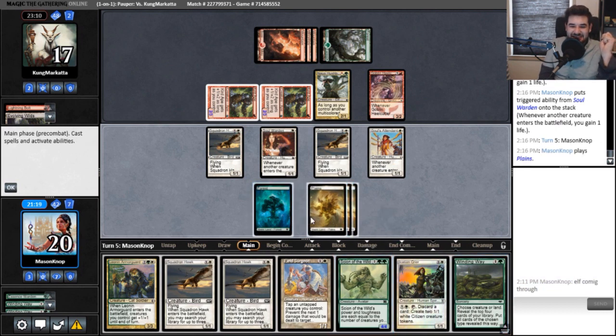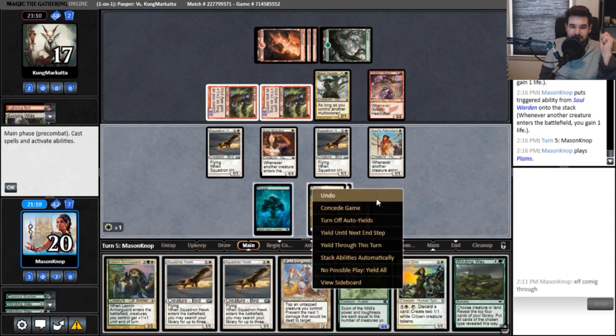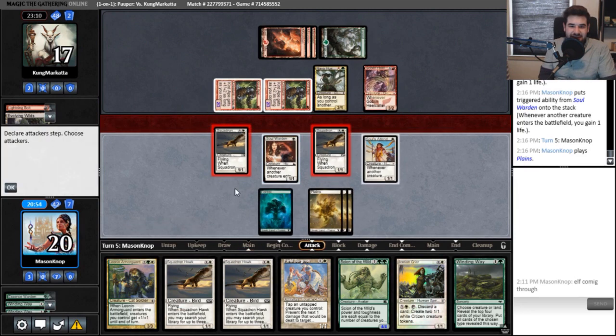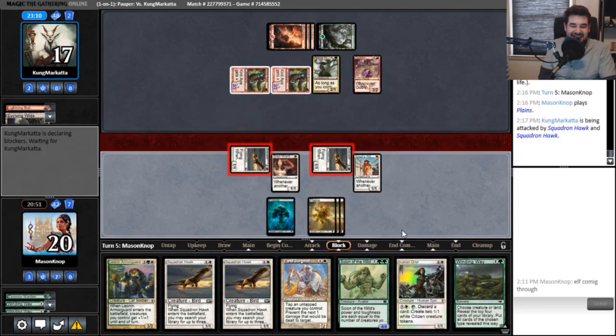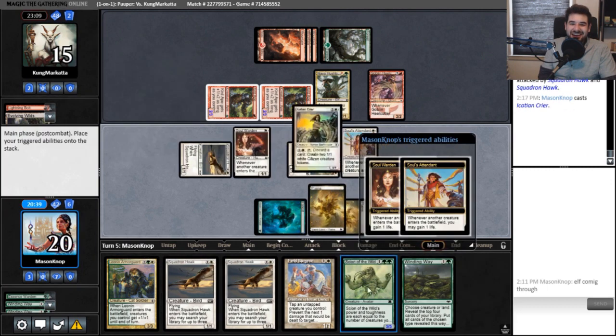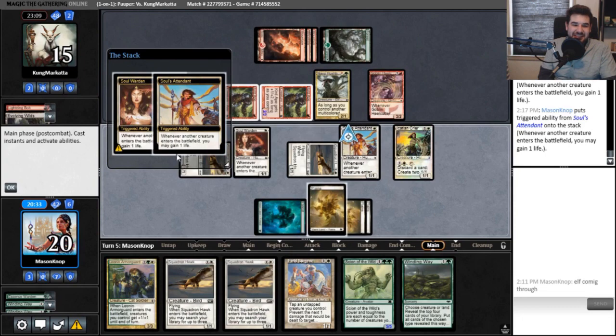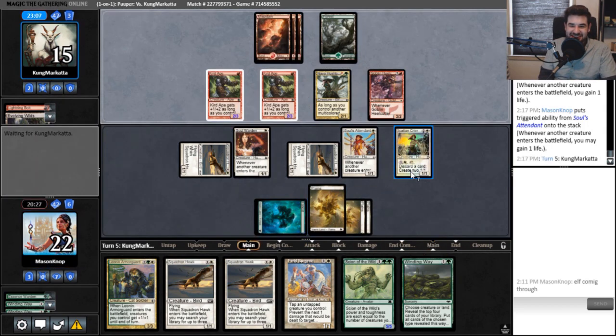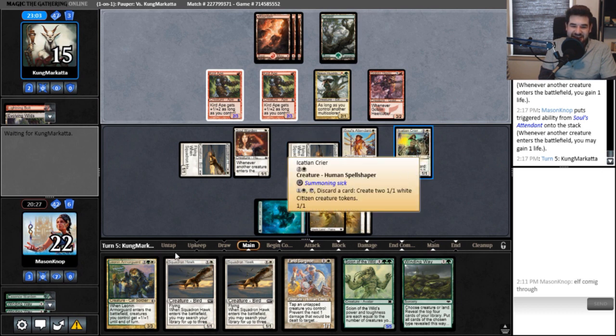There's a card... I think double Squadron Hawk here is just fine. Undo — nah, double Squawk is fine. Do it post-combat, get in first. Don't cast anything during end of combat, wait until main phase. Then we play some creatures. I think we should play Crier and out-aggro them. Oh yes! Then just start making two tokens a turn. Spell Shapers — I love them. The ability to have all other cards in your hand have an additional mode is kind of worth it.